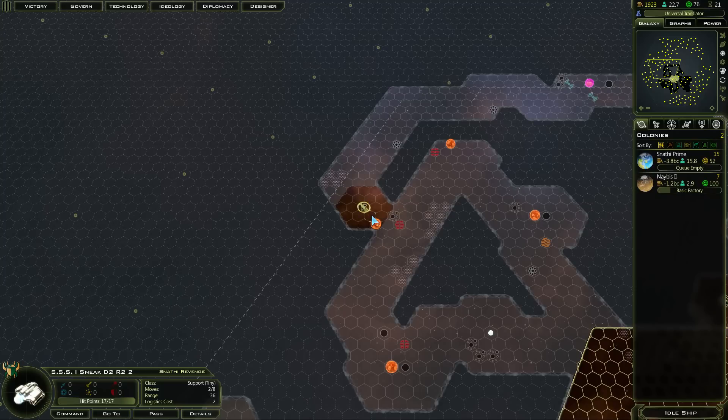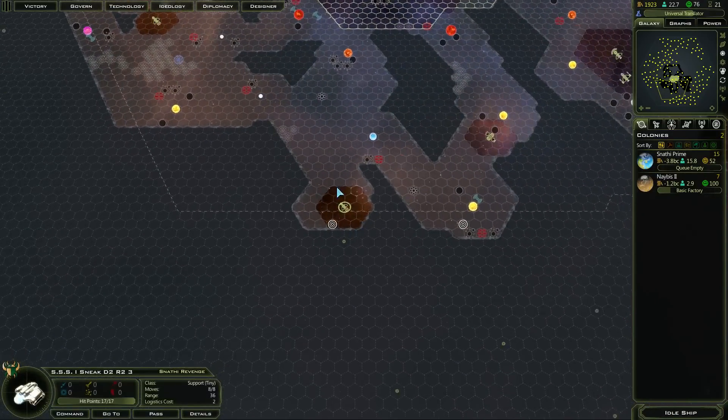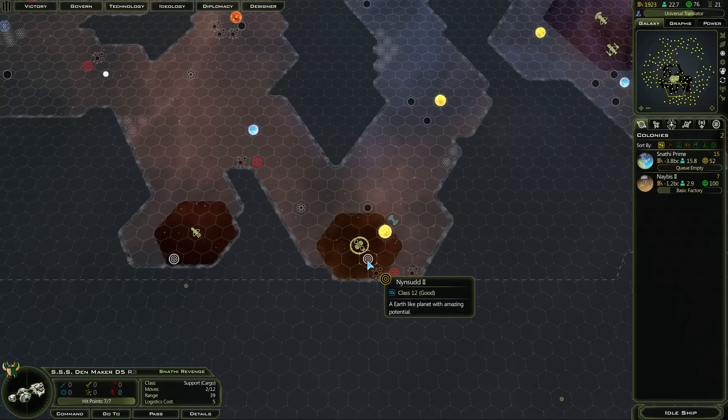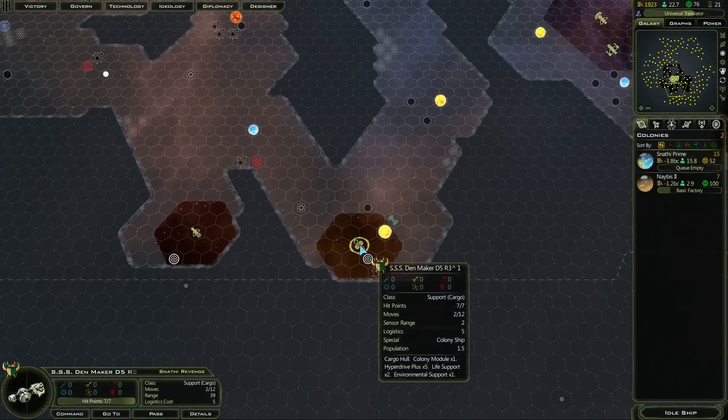Because they move so slowly. That colony ship should be able to colonise this turn. I want this to be malevolent — I need to get that for as much manufacturing as quickly as possible.